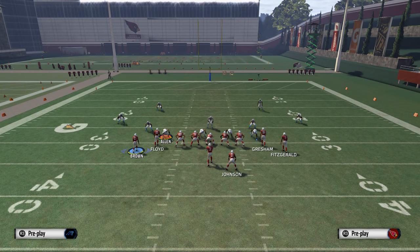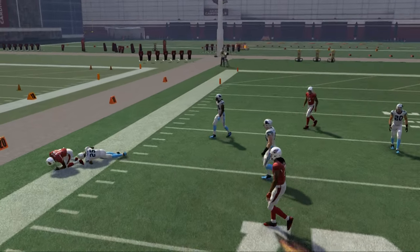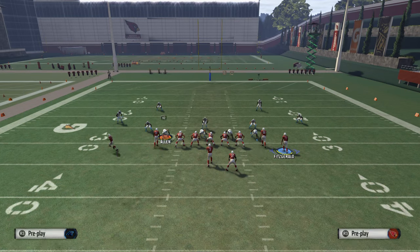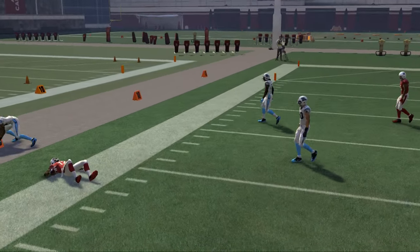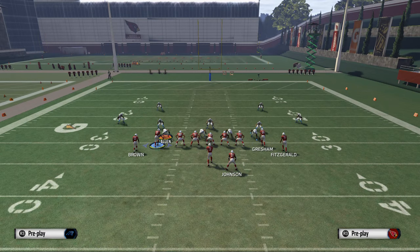You want to find a guy with good catch in traffic. Normally if I'm the Cardinals, I'd put Larry Fitzgerald or Michael Floyd out there. The key is high catching in traffic and good route running. What you're going to see is a nice animation — the zone defender just doesn't play this route very well, and it allows us to take advantage. You're looking to get that nice possession catch on the outside with that back shoulder animation. That's Cover Four.